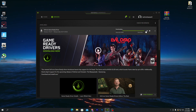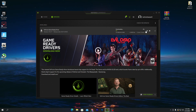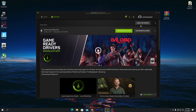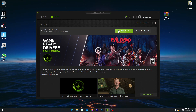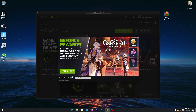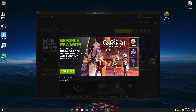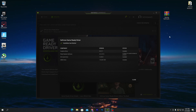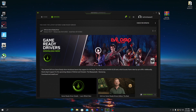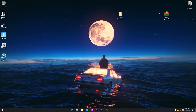Now open GeForce Experience and click the download button to download the new NVIDIA GeForce driver. The download will complete in a few seconds. Once downloading is complete, it's time to install the driver — go for Express Installation, click Yes, and wait a few minutes while the GeForce Game Ready driver installs. Once installation is complete, close the window and close GeForce Experience.